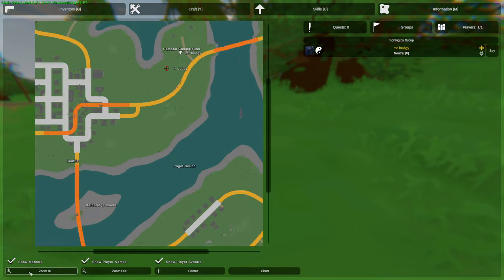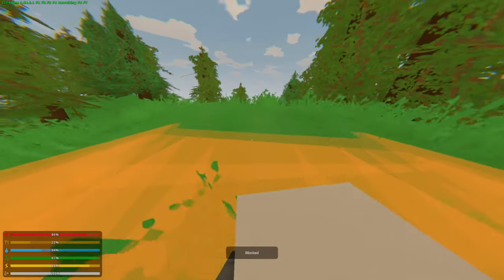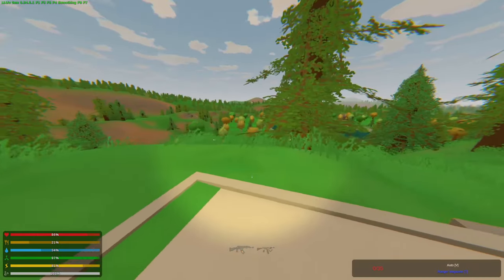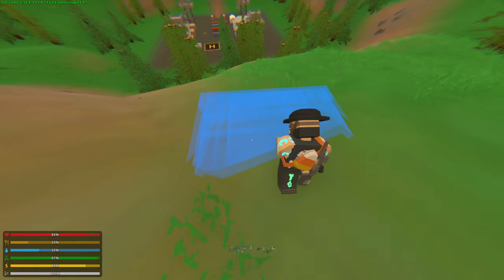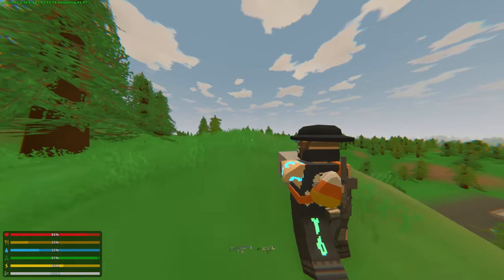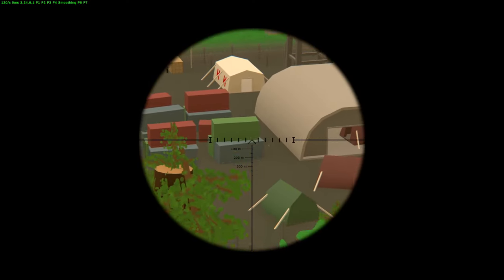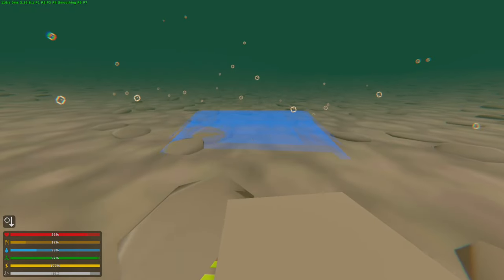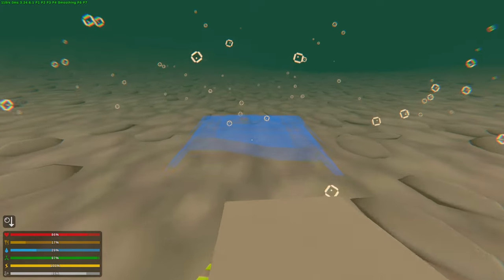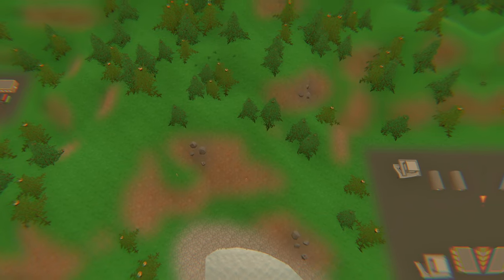One location I've been building a lot recently is very close to Kamano Campground — there's a convoy there, Seattle is close, and the military base is also nearby. Another spot I like is behind Kennewick Farm, which puts you close to Olympia Military Base, the helicopter crash site, and Seattle, and not many people go there. Another option is behind Paradise Point, though this depends on your server's population.